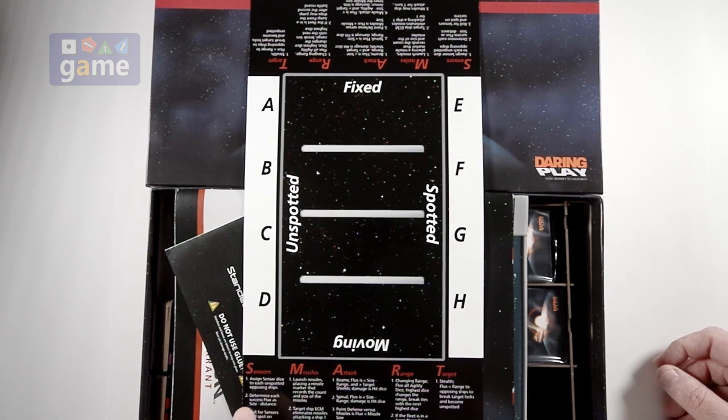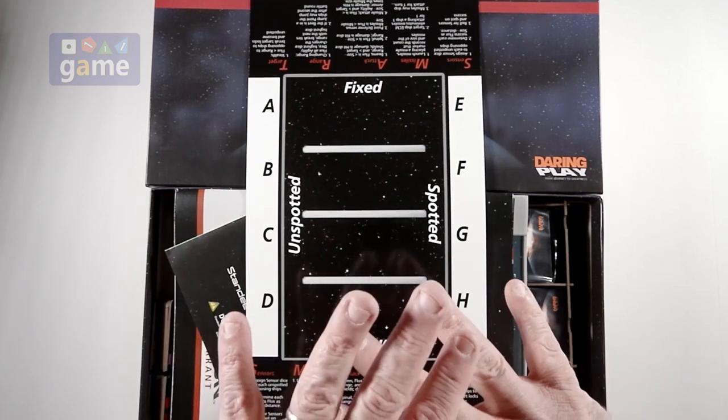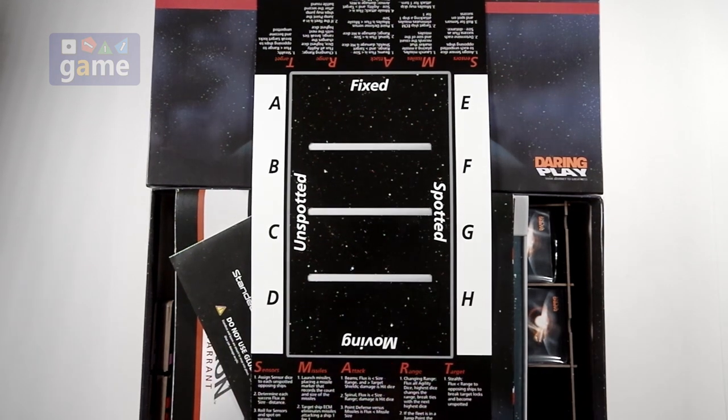Both sides seem to have sensors, missiles, attack, range, and target as the order of play. I've not played this yet and haven't studied it yet — I'm just showing what's in the box. We will do a playthrough video hopefully very soon.